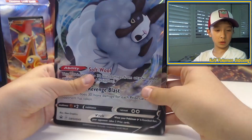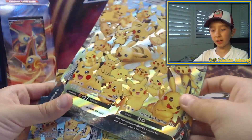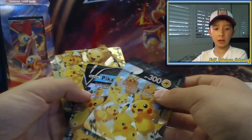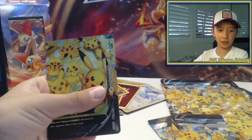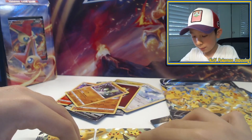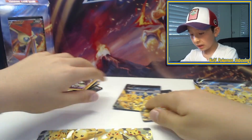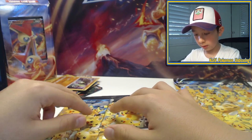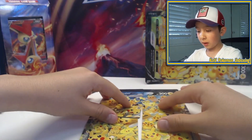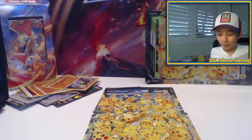We have some special cards over here. We have Duraludon V, we have the Pikachu V-Union — don't forget we have a Pikachu V-Union, and a Pikachu V-Union, and a Pikachu V-Union. This is awesome! By the way, if you want these Pikachu V-Unions, you better get them now at your local store because they are selling out. I hope you enjoyed this video — please like and subscribe and I'll see you in the next one. Bye bye!